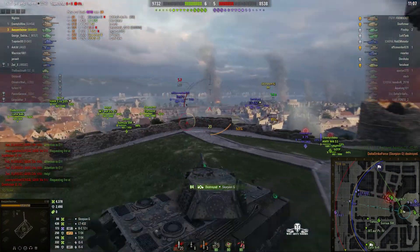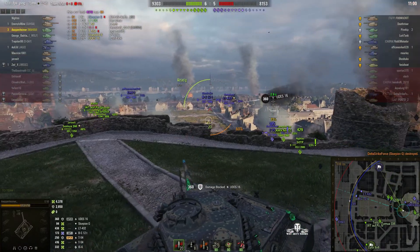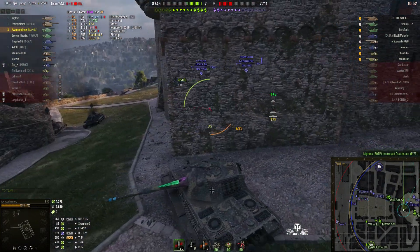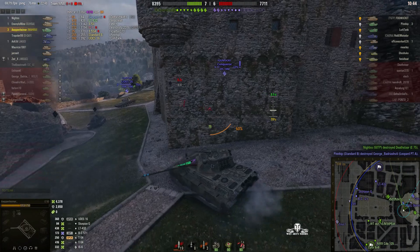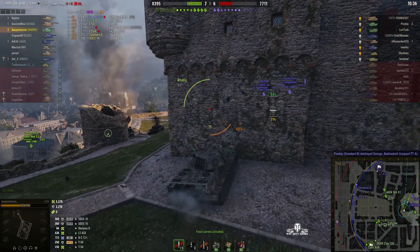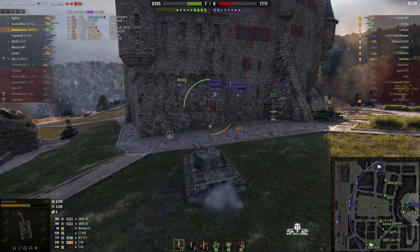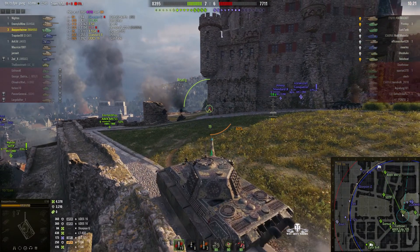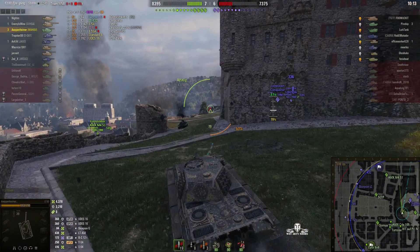Scorpion gave himself away there — 84 hit points, didn't realize he could be spotted by Arpenheimer. The Udes is being cheeky, trying a quick shot around the corner. We'd like to get that Batchat but he's just hovering on that corner at the moment. Get the Scorpion — but he's not a one-shot. You can see one of the enemy rounds actually made it through the mantlet; in fact two of them made it through the mantlet. The Batchat's gone around the other side of the shed onto the railway lines. We might have to deal with those two enemies on the other side — the Standard B and the Conqueror. There should be that Udes around there as well; I'm surprised they haven't tried to come around this corner, which is why Arpenheimer has pulled back — to wait for them to come around.